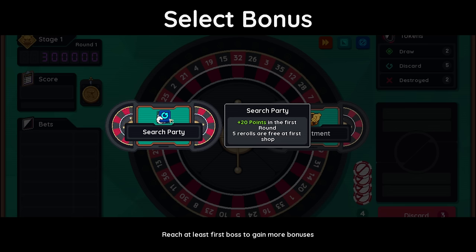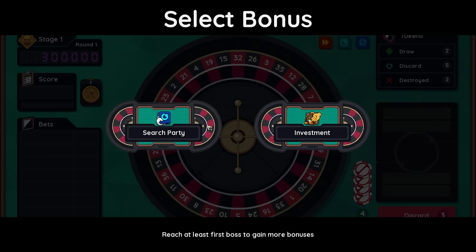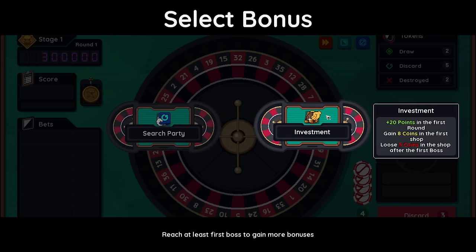Search party: plus 20 points in the first round, five re-rolls are free at the first shop. Investment: plus 20 points in the first round, gain eight coins in the first shop, lose five coins in the shop after the first boss. Reach at least the first boss to gain more bonuses. I reset the previous game to get the music in the outro, so we've only got two options here. Give me Investment.